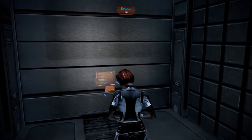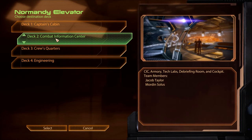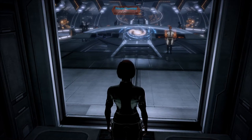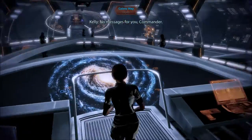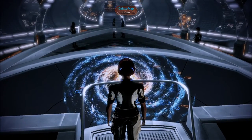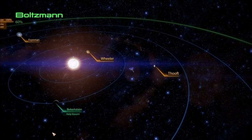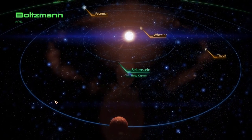All right, so now let's go take care of Kasumi's mission since we're right around here anyway, especially since we visited the system. Birkenstein — what kind of place name is this? Did I go here? Oh no, how did I miss this? Let's check this out first.